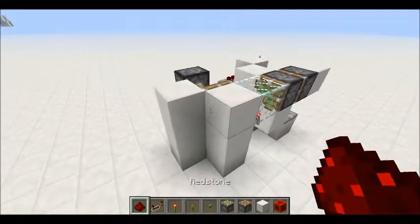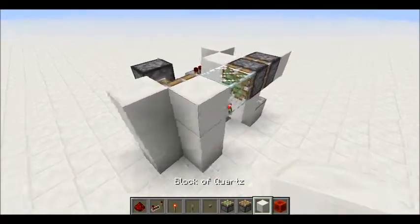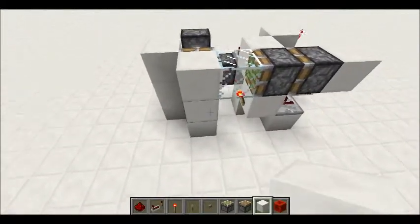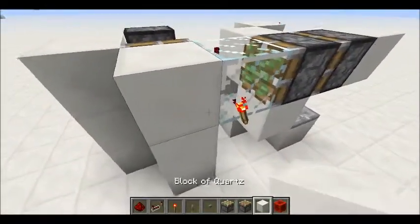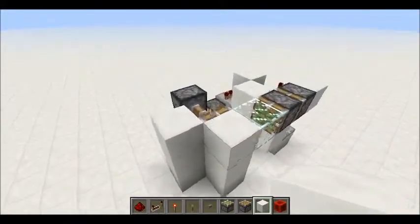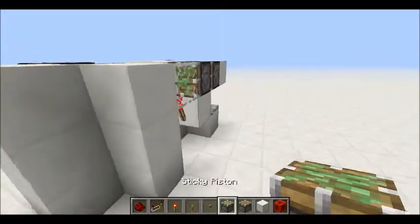Hello YouTube, this is Annihilator again and in today's video we are looking at a 2x2 seamless glass trapdoor corner. It's not a full trapdoor, it's just a corner, but it can be a 1x1 or a 1x2 if you want.